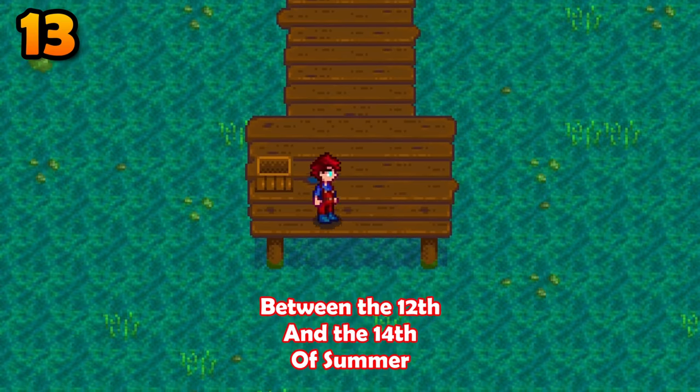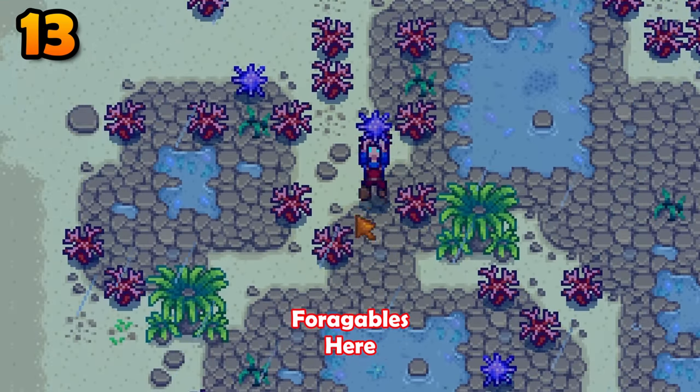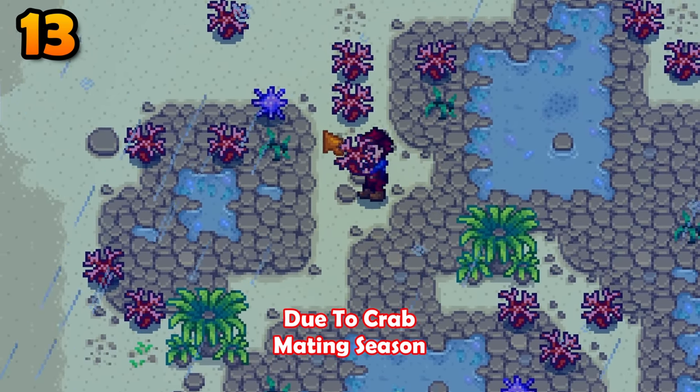Between the 12th and 14th of summer, the ocean will be green and there will be many forageables here due to crab mating season.